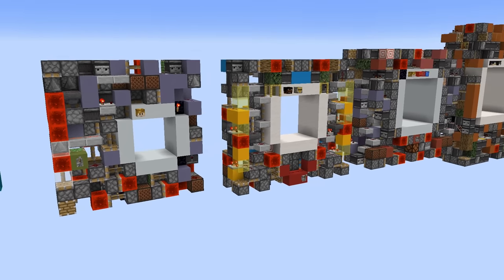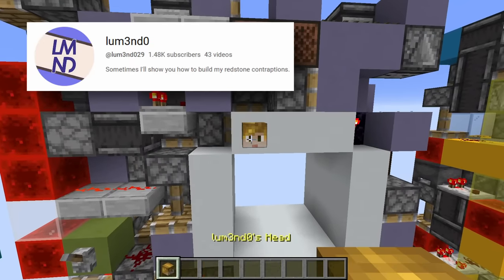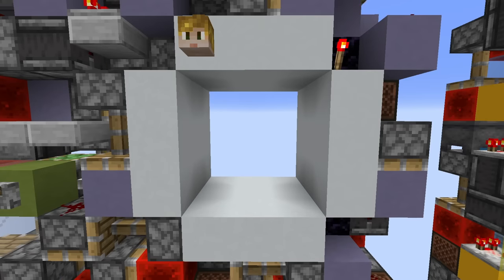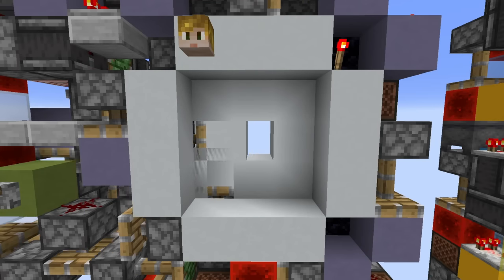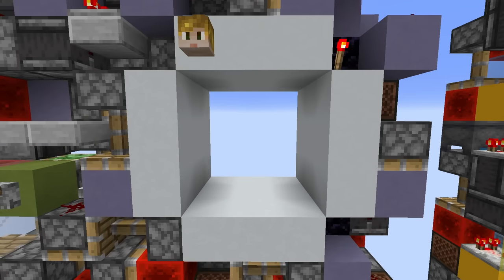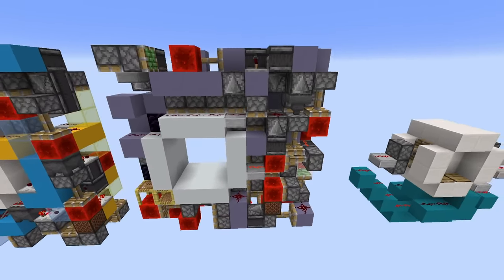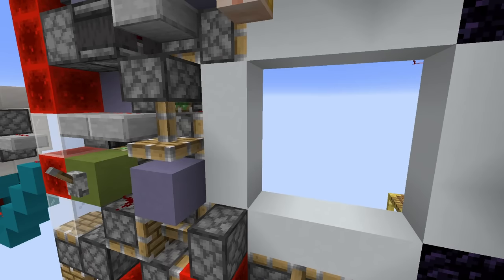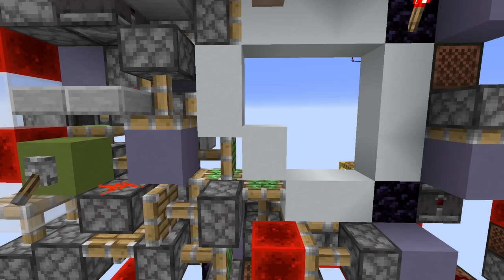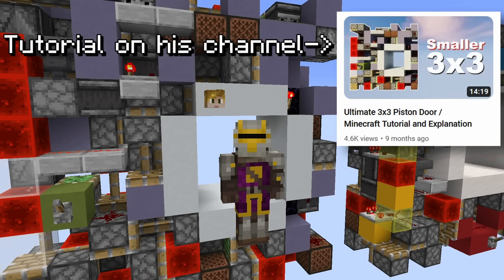Alright, so then we get to the actually good doors, starting with the best 3x3 made by Lumendo. The opening and closing times are both 0.3 seconds, although opening does take an extra 0.15 seconds to become seamless. It's definitely on the bigger side of small and fast 3x3s, but for what it does — having the fastest possible opening for the layout — it is actually really small. Also the fact that it has 0.3 seconds closing is quite impressive for a door of this type. Just overall a really good door in terms of size and speed.